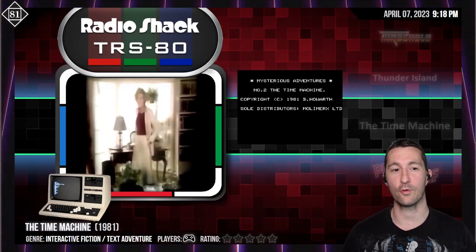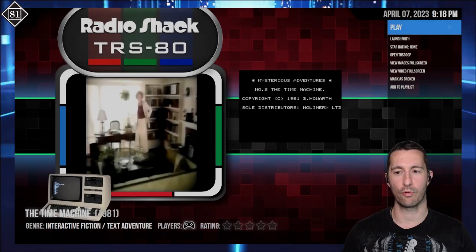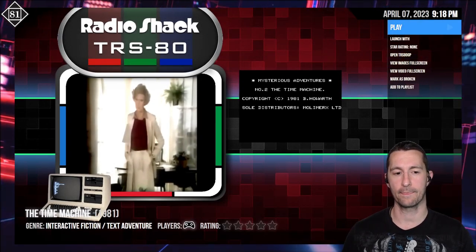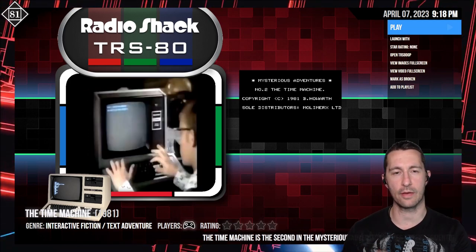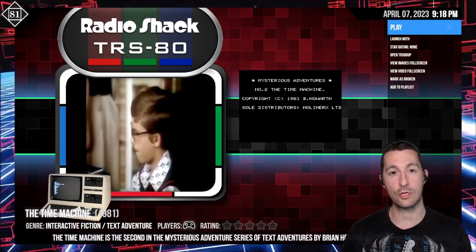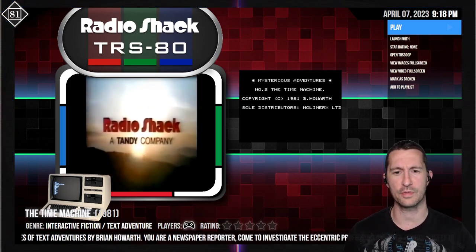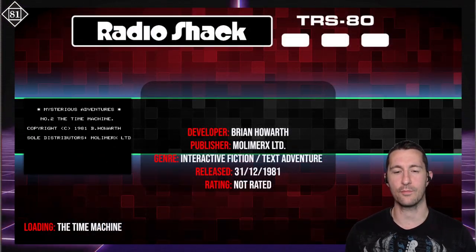Speaking of TRS-80, here we go with the Time Machine — Mysterious Adventures number two by Brian Howarth. We only have screenshots; could not find the original box. Nowadays a lot of the games coming out — text adventure games and computer games — it's so hard to find the manuals and boxes for the very first version. It gets re-released over and over again on Commodore 64 and Amstrad CPC, and I can find all the information on those, but the original is sometimes harder to find. Here we go with the Time Machine, released at some point in 1981.